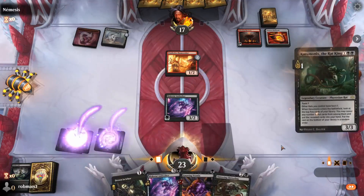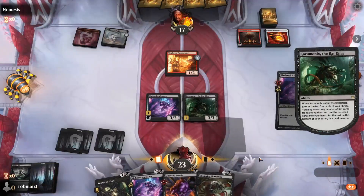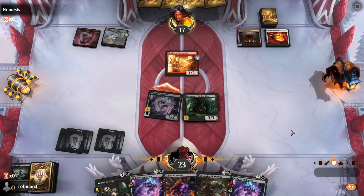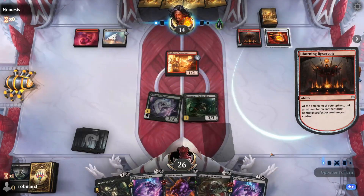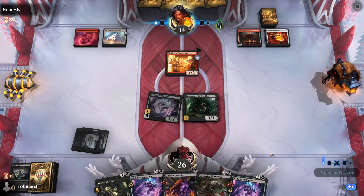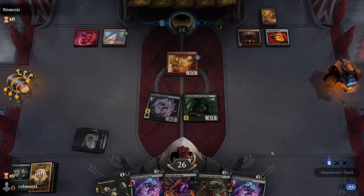We play Karumonix, draw some cards, and hit them for three more plus a poison counter. This deck is interesting because it can kill either way — damage or poison — it really just depends on the game. Nice aggressive start, and it scared them away.